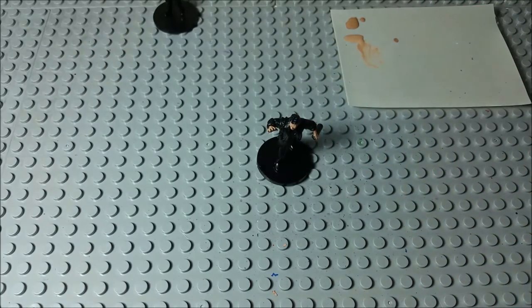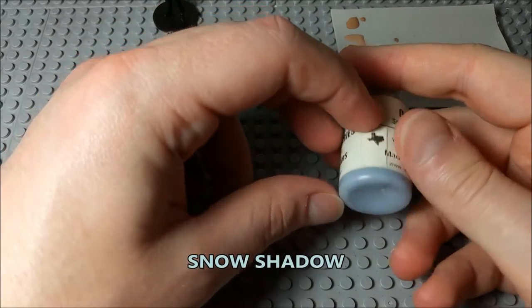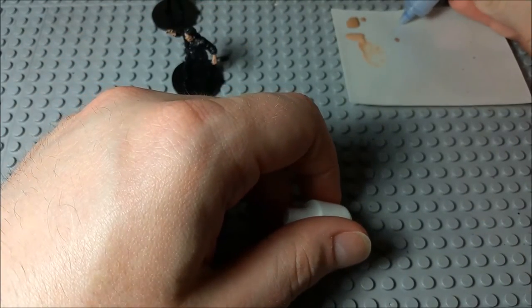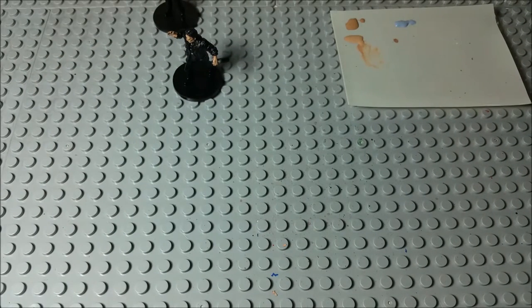So we're gonna start with the shirt there, and what we're gonna do is take some Snow Shadow here. All this really is is just a really light gray kind of color — it's got a little bit of a blue tint to it, but that'll be fine for what we're doing right here.